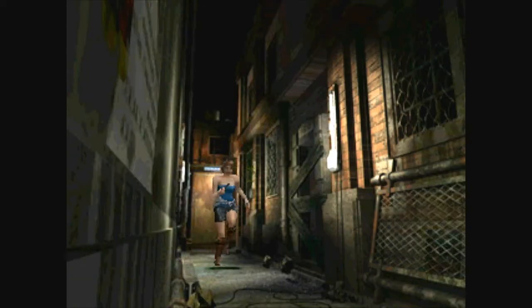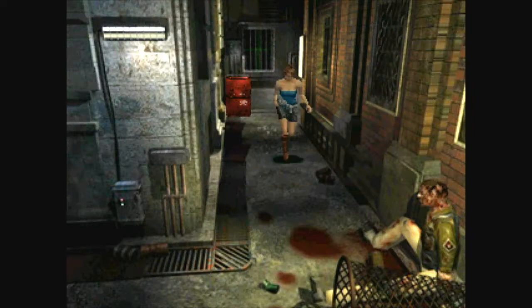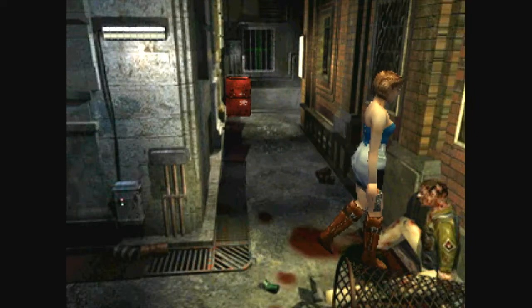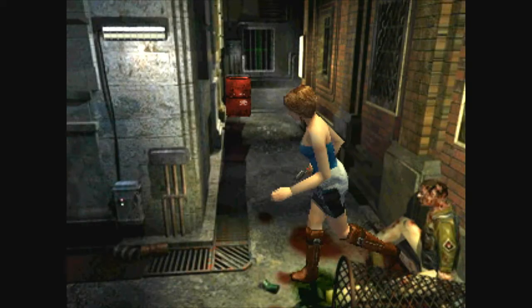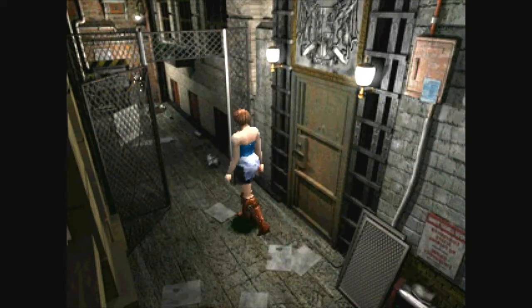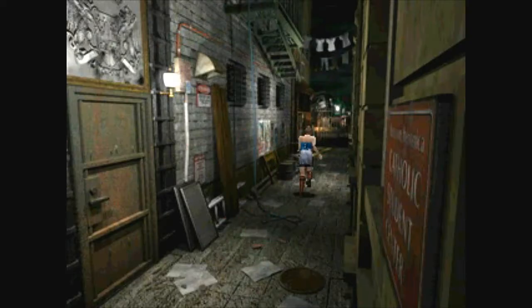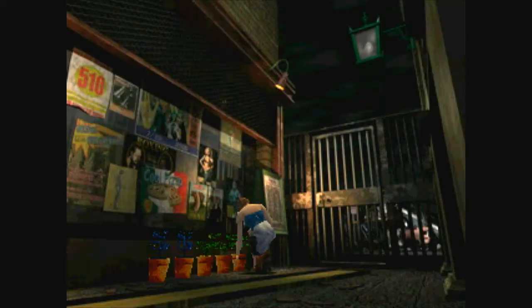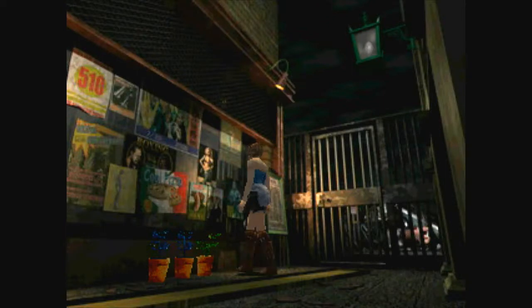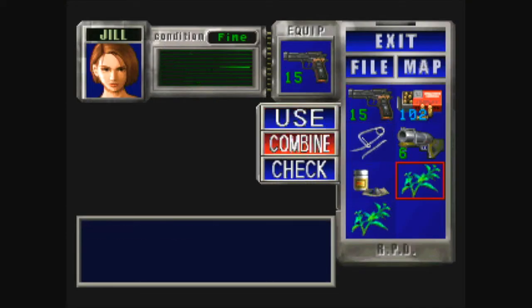Alright, going through here. Close the barrel — oh, there's a new enemy right there, but we're not going to bother trying to kill them yet. Handgun bullets. There he is holding something — mercenaries die area. There's a fire hose over there but we need the wrench for that. There's a cable I'll be grabbing soon.